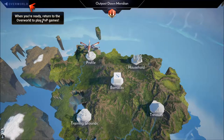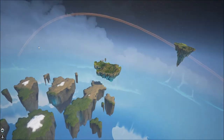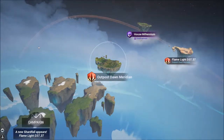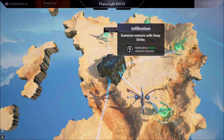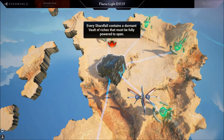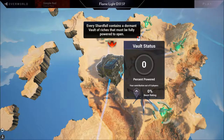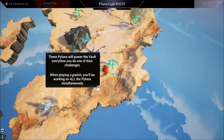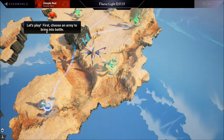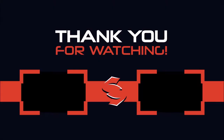The base of operations is explained: players can practice against bots, build custom decks, or found their own house. When ready, return to the overworld for PvP games. Shard falls are randomly generated PvP challenges — solo by default, but playable with friends if in a house. Pylons power a dormant vault. The player ends the episode, asking viewers to like and subscribe if they want to see more.